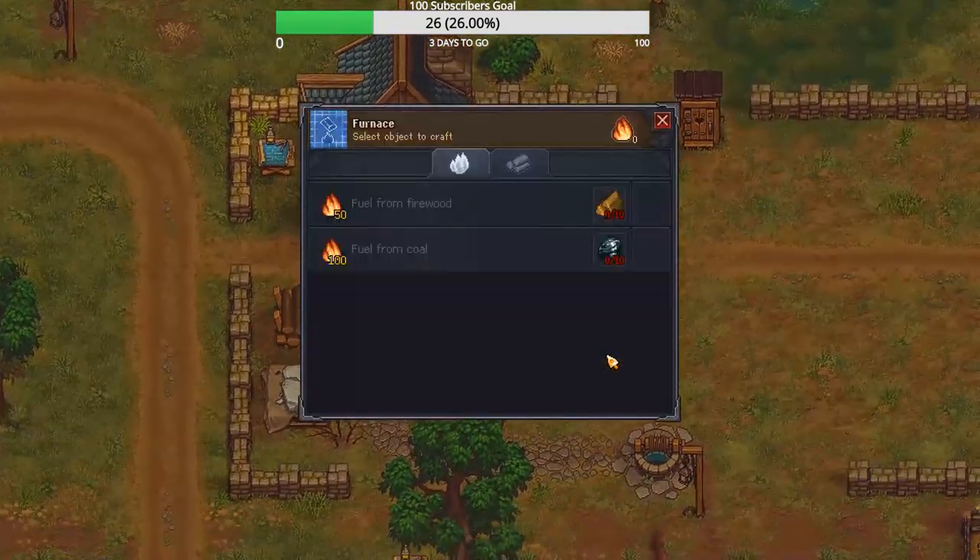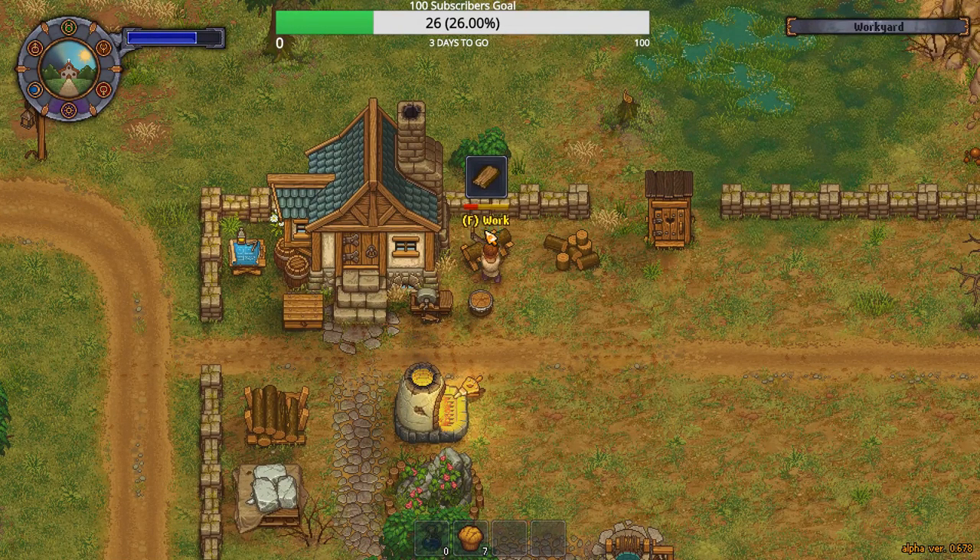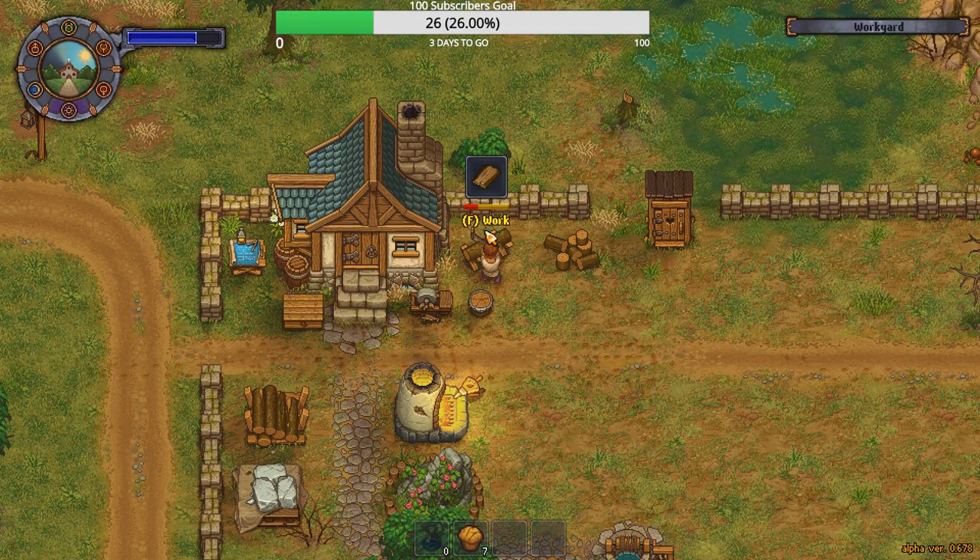Oh, I got an ore cutter too. Okay, we're gonna drop that. We're gonna wait on that for a second. Stone cutter — we need more nails.